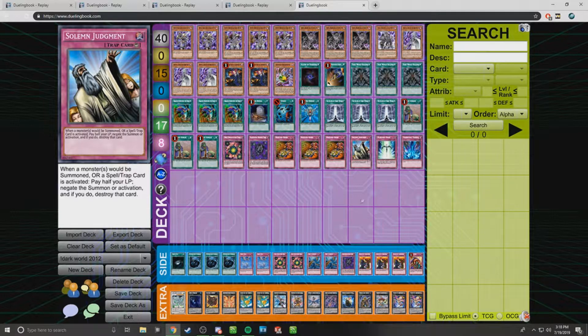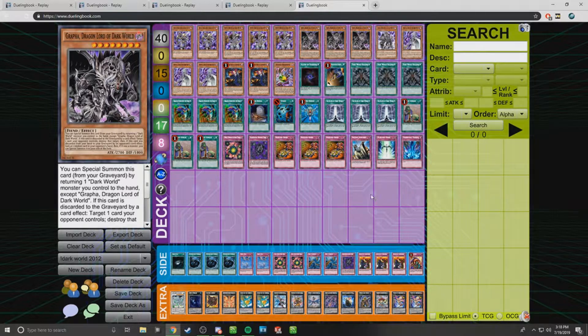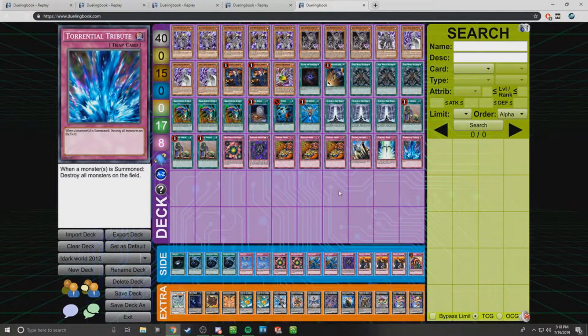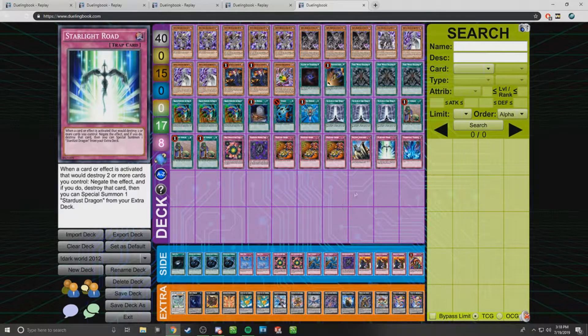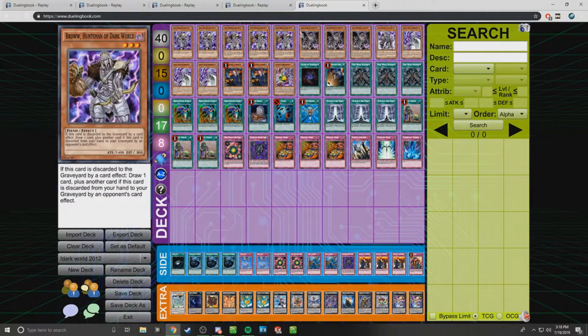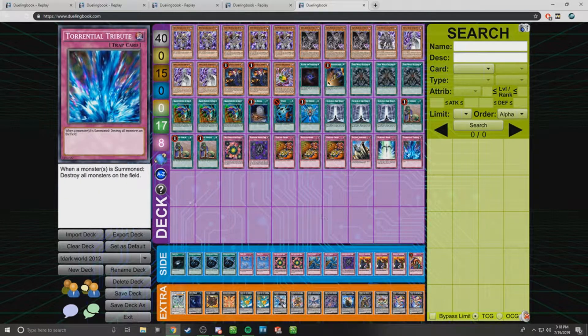Solemn Judgment was at one. It was recently moved to three in the TCG. It's a card that just says no, and you don't really care about losing life points because if you have a 3,000 attack beater on your field, it's hard to get over that. Starlight Road — I was considering cutting it at one point, but if you have to worry about boardwipes like Heavy Storm and Torrential, you just want that security. You'll see in the replays where Road came in clutch. The last card is Torrential Tribute — you don't really care about killing your own Graphas because you can just recur them, and if your opponent makes a big field to get over a Grapha, you can just Torrential and they lose big. That's the 40-card rundown.